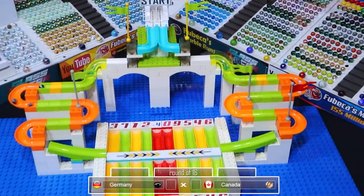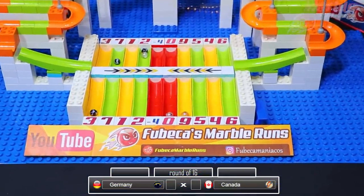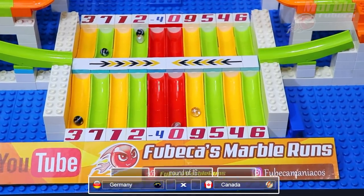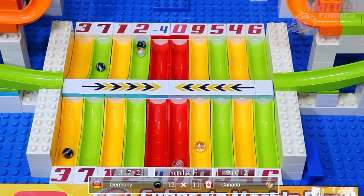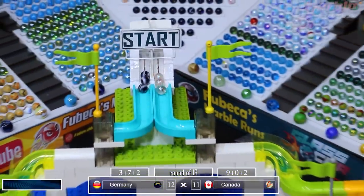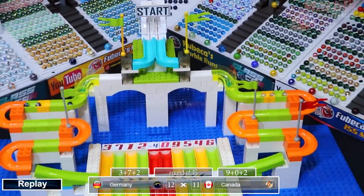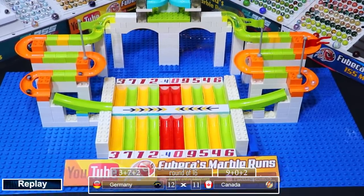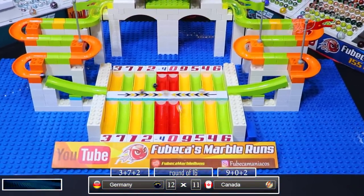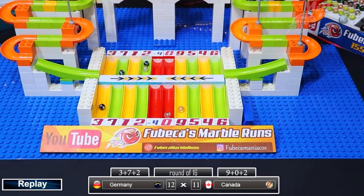And we're off — Germany's on the left, Canada on the right. First collision and one of the Canada marbles gets in the red, gets a zero. You can see one of the red lanes has a negative four, and it will be Germany advancing to the next round — they get 12 points. Canada only gets 11, which was a very close match. If Canada had gotten into that yellow lane right beside the red, they would have gotten a nine with that second marble and easily advanced.